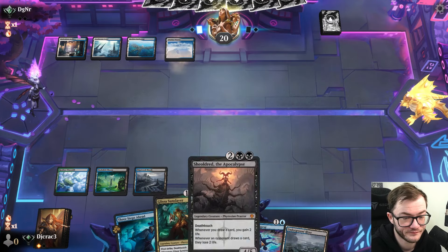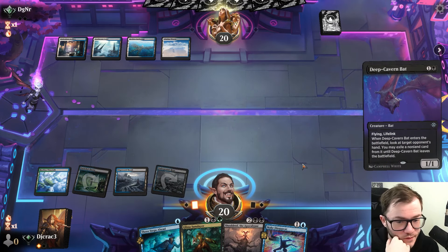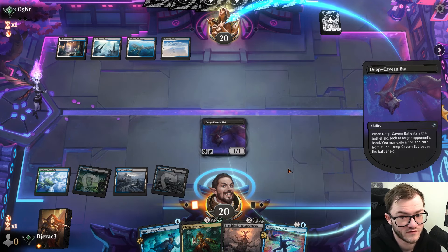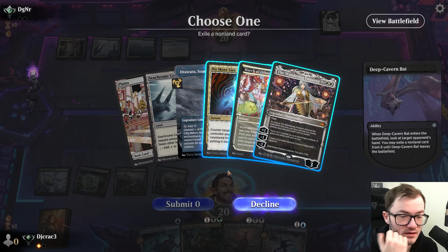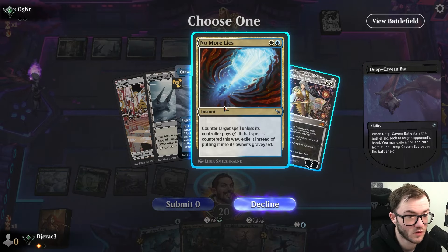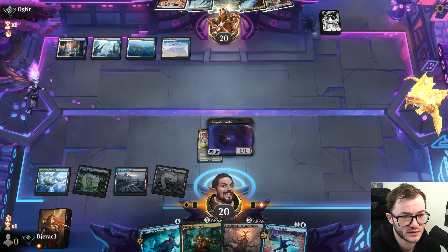Lots of counter magic, which is gonna be good. Just keep hitting land and I could do with hitting a cheap creature like the Deep Cavern Bat. They saw Make Disappear in game one so they know I've got it — this will give me good information. Okay, they did have a counterspell. They can just keep hitting lands until they get Wandering Emperor with No More Lies backup. We'll just take the March — I can just keep attacking them and really annoy them.